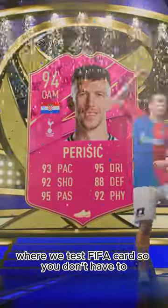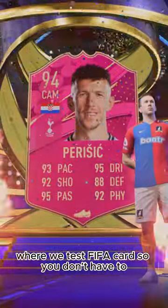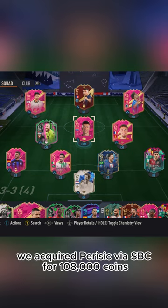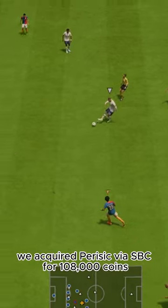Welcome to Baller or Bust, where we test FIFA cards so you don't have to. Today we've got this squad with Fuddy's Ivan Perisic. We acquired Perisic via SBC for 108,000 coins.